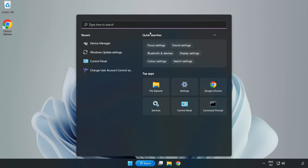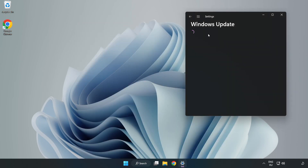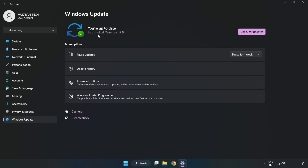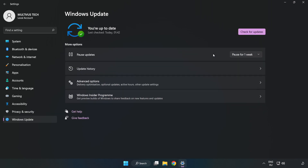Click the search bar and type Update, then click Windows Update Settings. Click Check for Updates, and after it has completed, click Close.